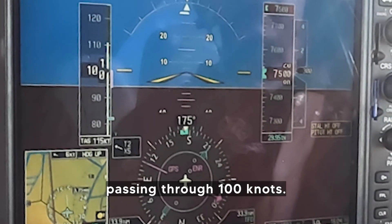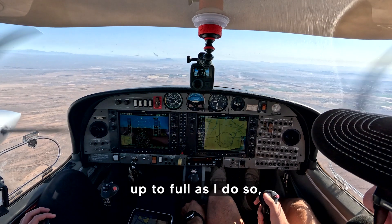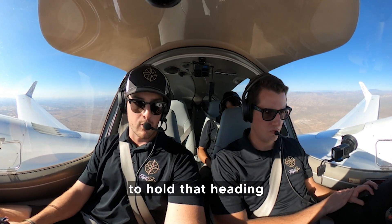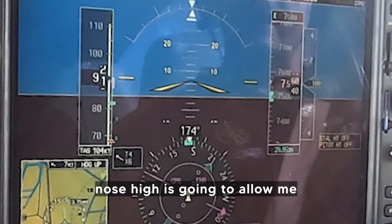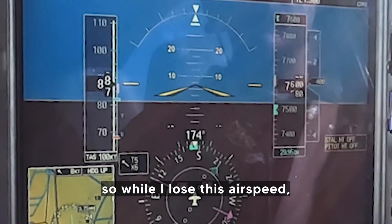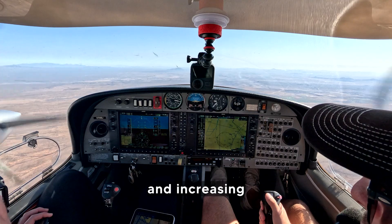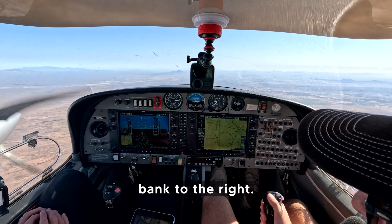The next step, I'm looking for 100 knots. Passing through 100 knots, I'm going to come to my right throttle and advance that all the way up. As I do so, I'm going to have to increase that right rudder quite significantly in order to hold that heading. From this point, somewhere between five and ten degrees nose high is going to allow me to lose airspeed at a nice, slow rate — about one knot per second. So while I lose this airspeed at about one knot per second, I'm really trying to focus on holding this heading and increasing that rudder input, simultaneously adding just a slight bank to the right.